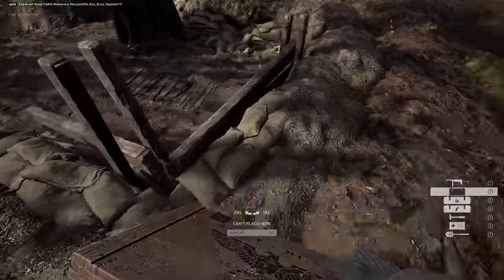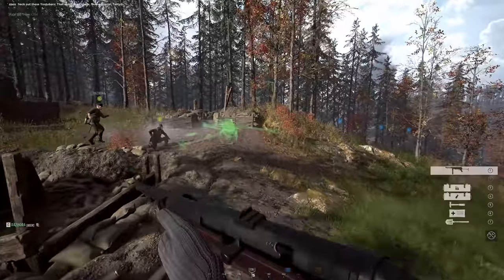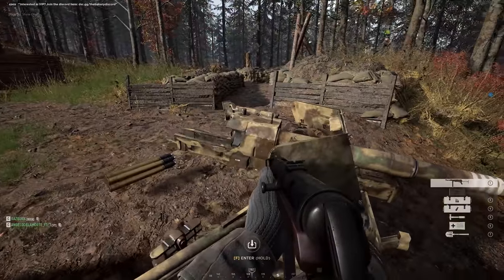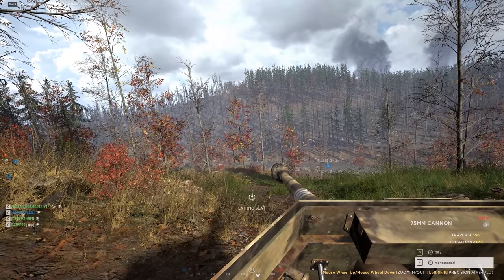Getting to that Stuart with a bazooka or a satchel could be very risky, but building an AT gun here on the hill — we are at a distance, nobody's attacking us, we have line of sight onto that tank. We can absolutely wreck him in just the short few seconds that it takes to build the AT gun.